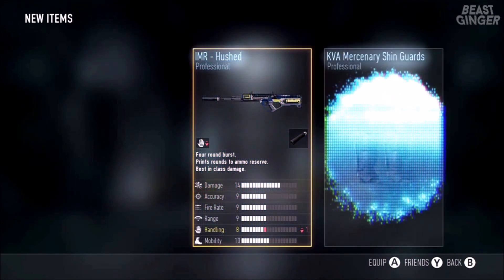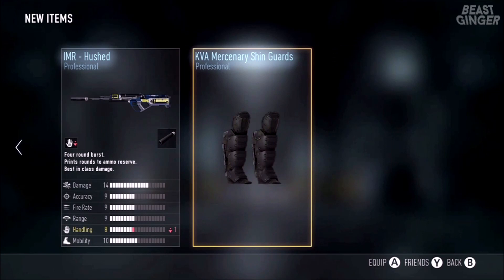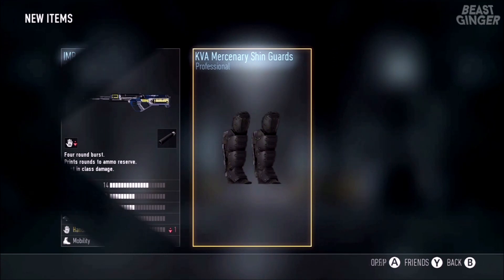First off, we got the IMR Hushed — it's got a built-in suppressor, it's down in handling. And we got some KVA Mercenary Shin Guards, those look pretty sweet. The IMR, that's pretty cool, we got the blue and yellow on it.